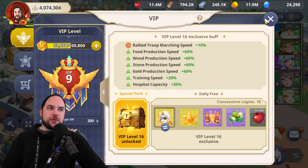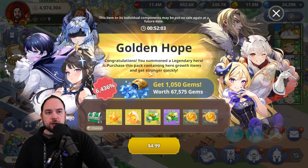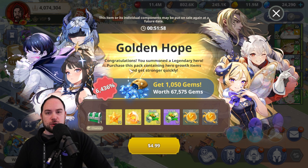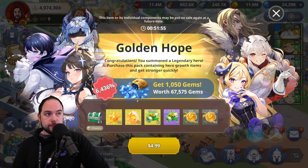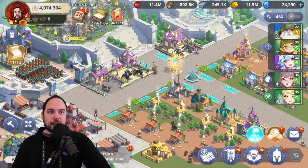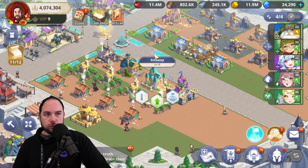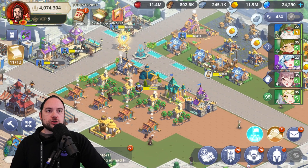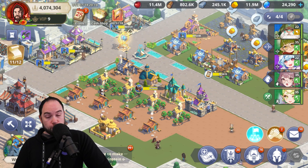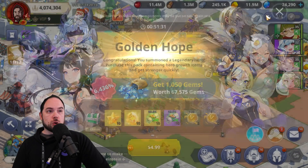In terms of prioritization for things to buy: I think the pop-up bundles — like the Golden Hope related to heroes and the epic equivalent with 45,000% value — were really, really good. You'll also get bundles when you upgrade your castle, your academy, and your troops. But the ones so good that I was like 'I'm definitely picking this up as a light spender' were the Golden Hope and that epic quality bundle. Those were so good.